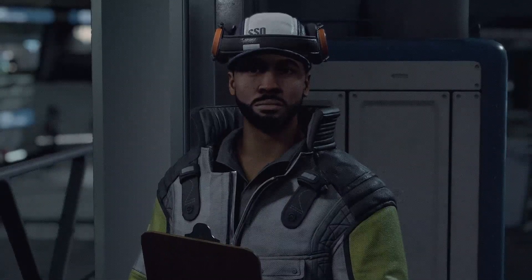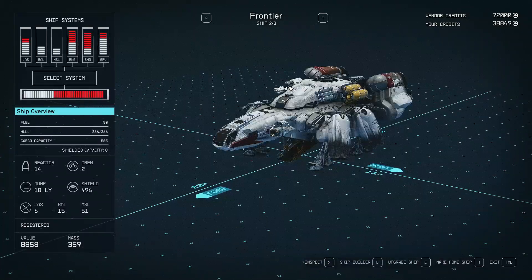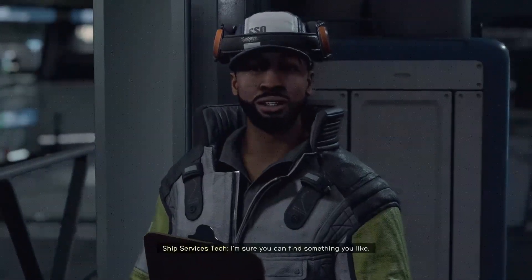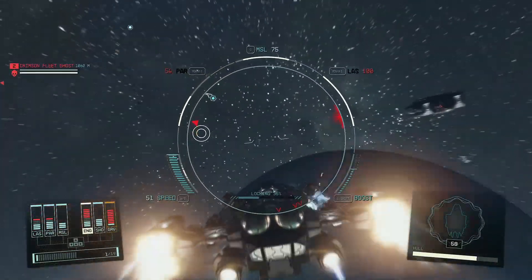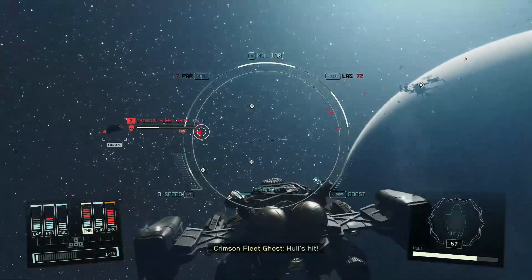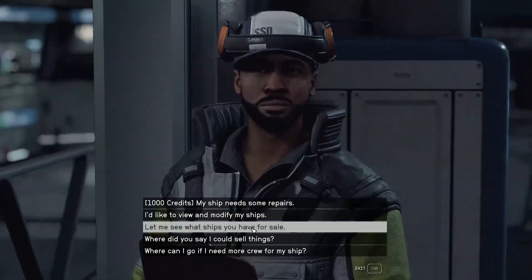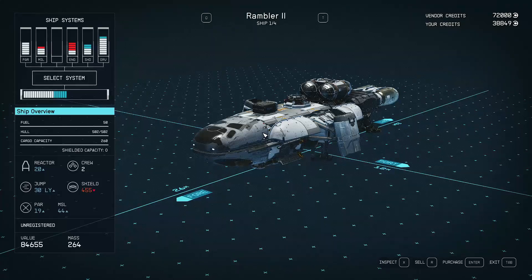Once you've got your ship, it will automatically become your home ship because you've landed it somewhere. What you need to do is switch the ship to the right of the ship you want to sell to your home ship. Normally the ship you've just stolen is the last one — ship 10 out of 10 or 3 out of 3 — and the one just to the right of that will normally be the Frontier. Make that your home ship, then go back to the ship services vendor, navigate to the sell menu.